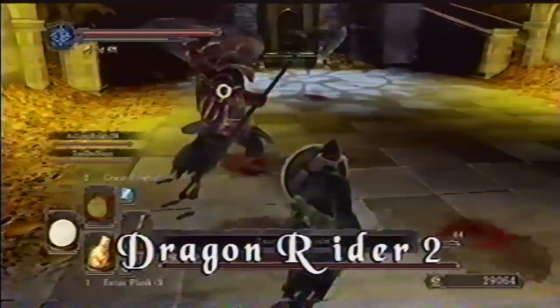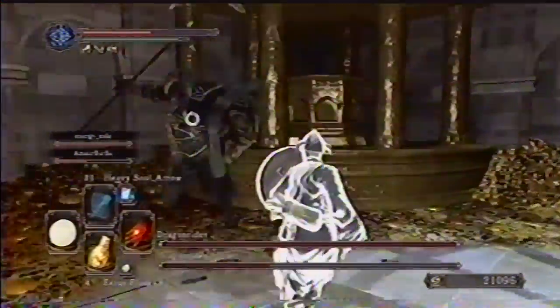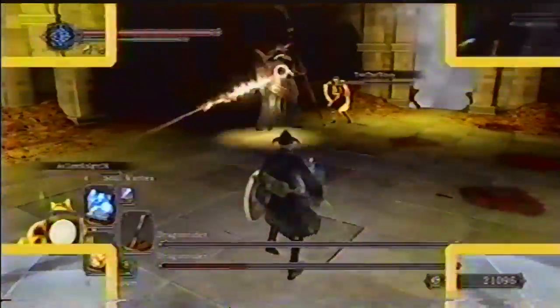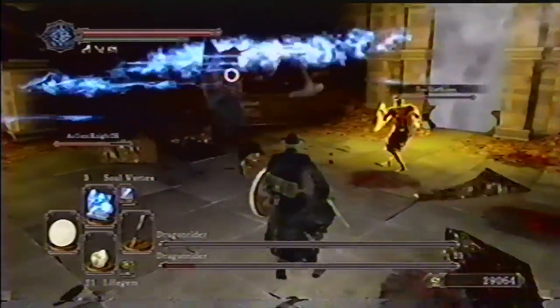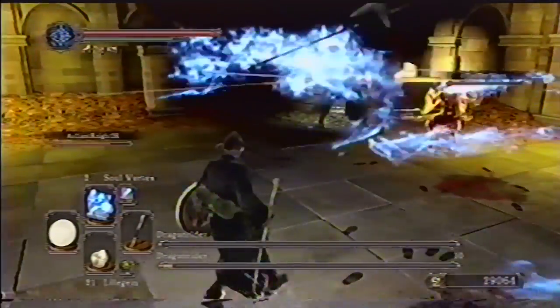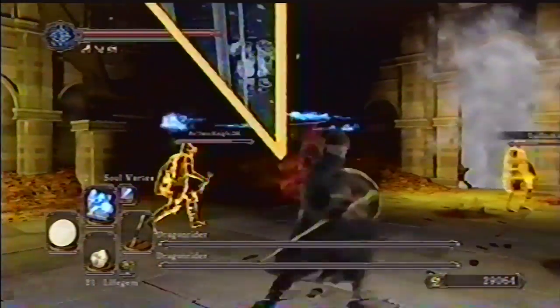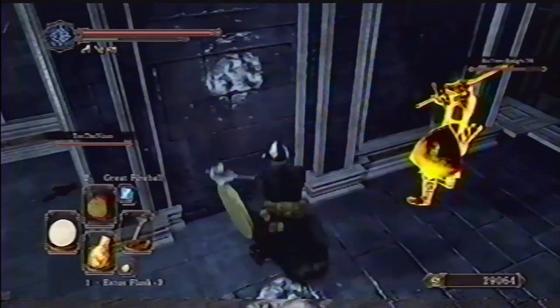Dragon Rider is back, and this time he's brought a friend. Not a problem if you brought along some friends of your own. The room is larger than the one you fought him in before, and your attacks are also a lot stronger now. Don't get cocky, but Dragon Rider should have brought his dragon to the fight instead. By the way, did you find his hidden campfire shortly before the boss fight?